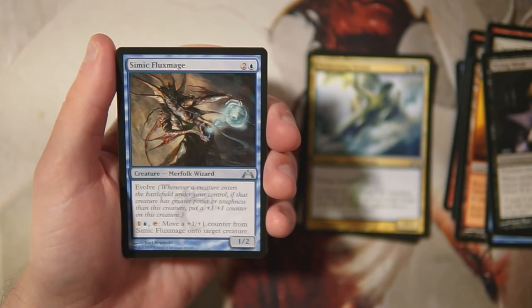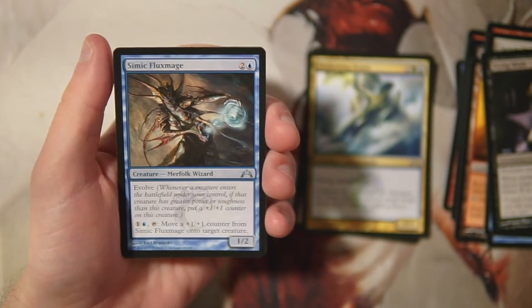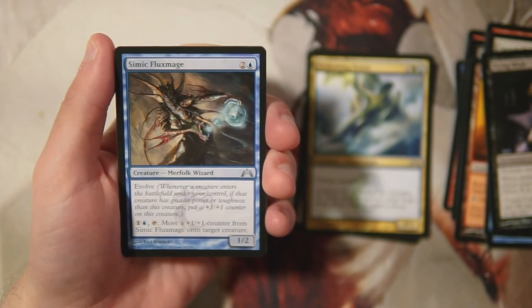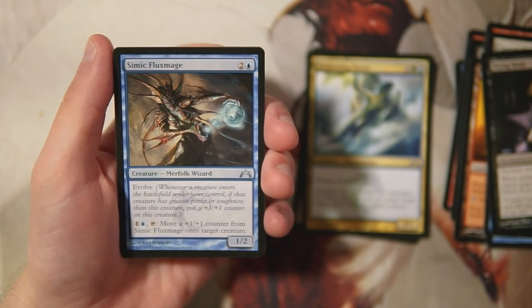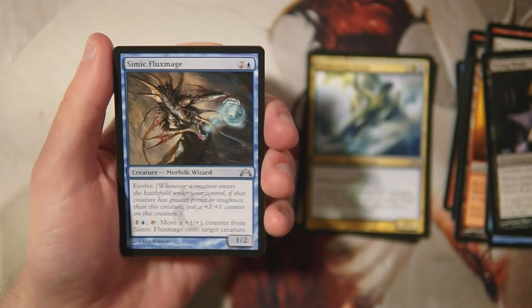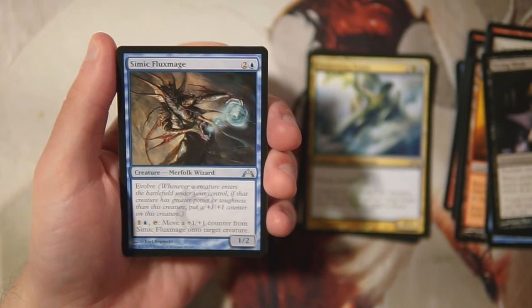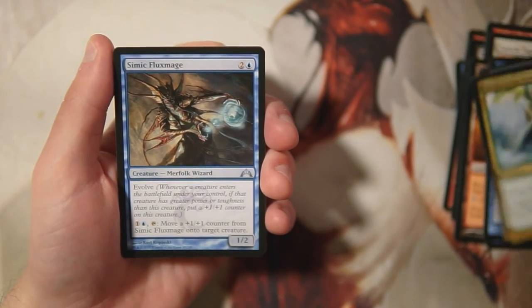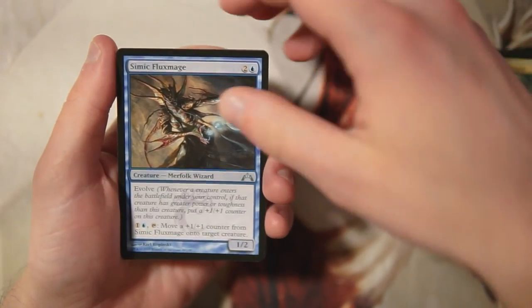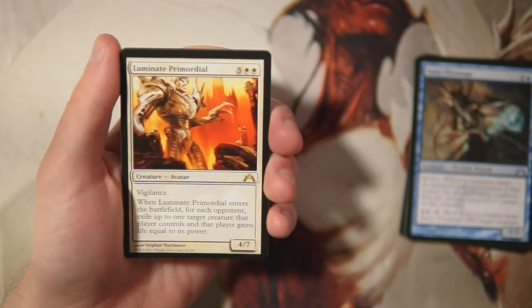Simic Flux Mage is a 1/2 for two and a blue with Evolve — whenever a creature with greater power or toughness enters the battlefield under your control, you put a +1/+1 counter on it permanently. You can also pay one blue and tap it to move a +1/+1 counter from the Flux Mage to another creature. It's really unique — it buffs itself and spreads counters around. A little slow but definitely worth it. This is so far the pick.